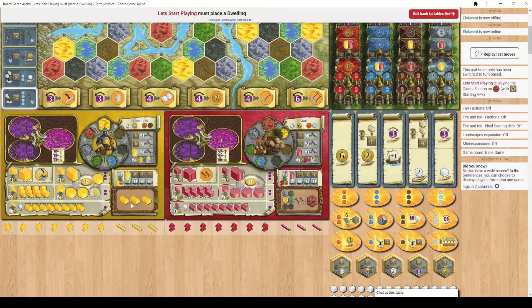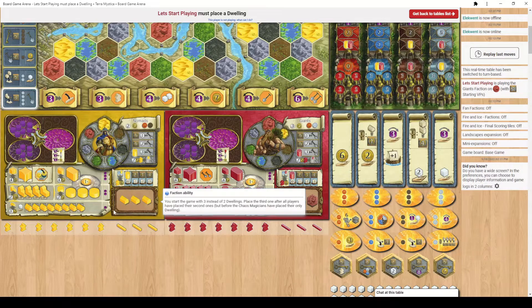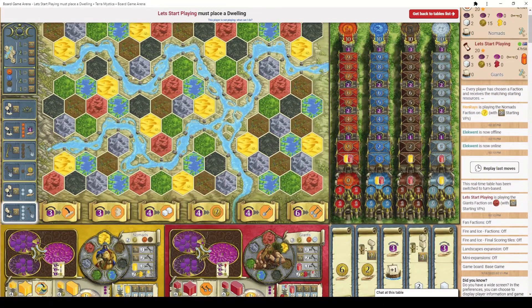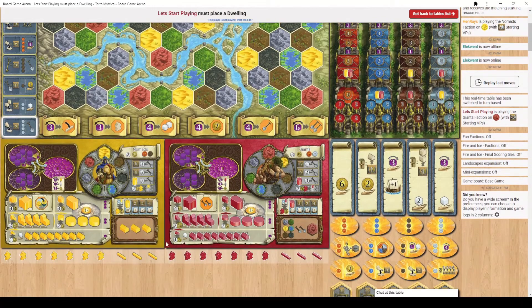Each faction also has a faction ability listed in the bottom right-hand corner. The Nomads' special power is that they get to start the game with three dwellings on the board rather than two. Normally each player takes turns putting out their starting dwellings on the board, and this is where you start building from — building adjacent to your dwellings to begin with.